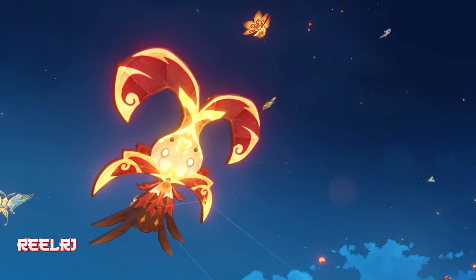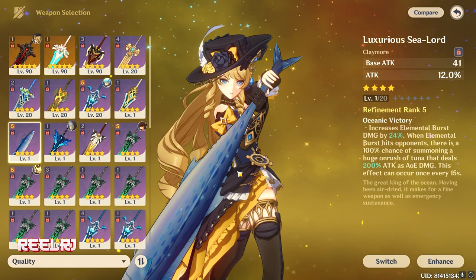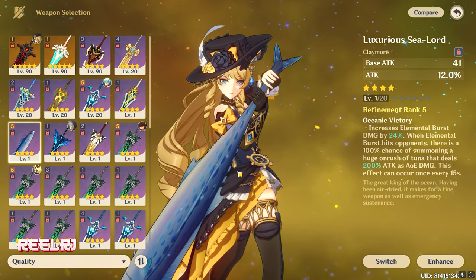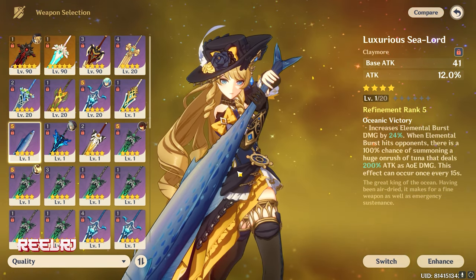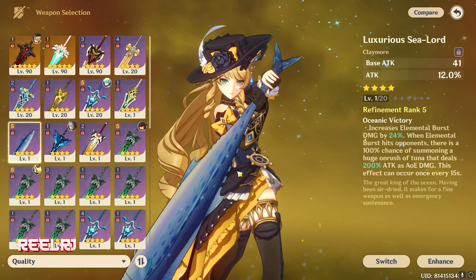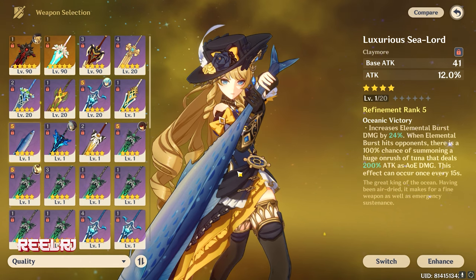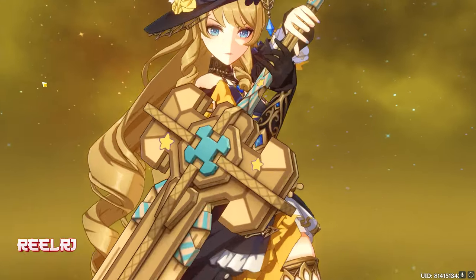Number five is the Luxurious Sea Lord — it's the fish weapon. As I remember, this is an event-limited weapon so it's no longer available. If you don't own this weapon now, I think you'll never be able to get it in the future. But most community players already own this weapon. It's super good and many compare it to the Wolf's Gravestone in terms of giving a high base attack and lots of attack percentage, making it a brilliant choice for Gaming.